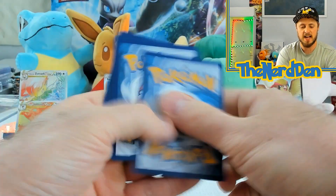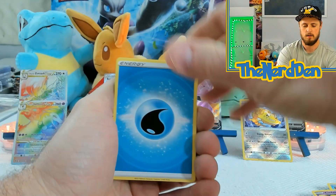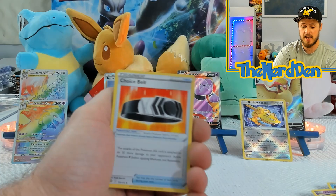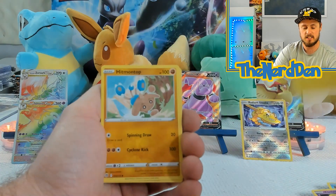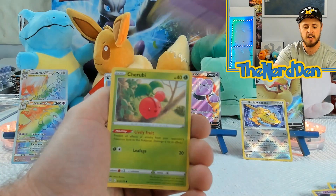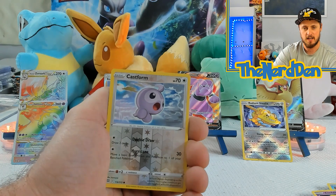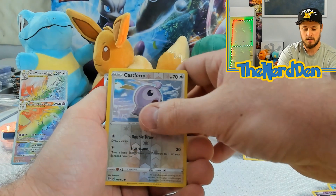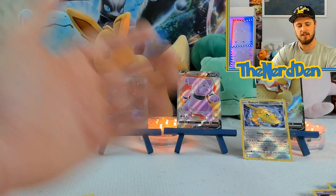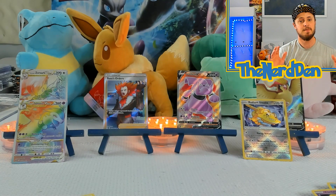This is our last pack — can we pull one more and at least get last pack magic? Got Luxio, Hitmontop, Carbink, Clefairy, Cherubi, Corsola, into a Luxio non-holo.